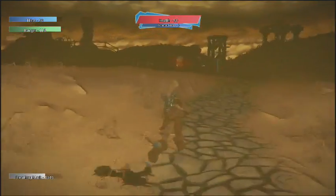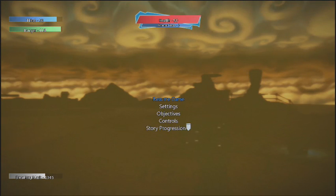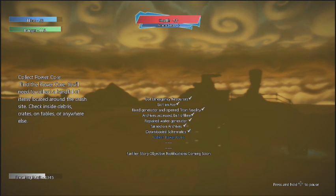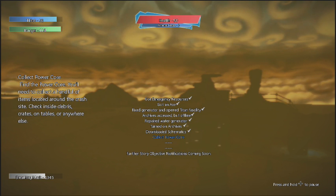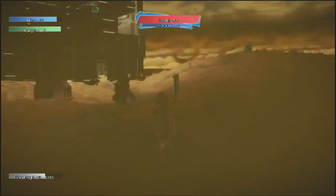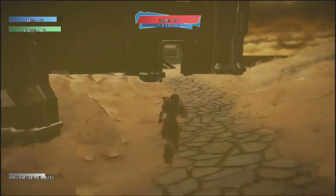Alright, now that we've got — what we've just done so far, let's check our story progression. We've downloaded the schematics and the next thing we're supposed to do is collect the power core, which is a pretty nasty place. But I'm going to do some more resource harvesting quickly here.